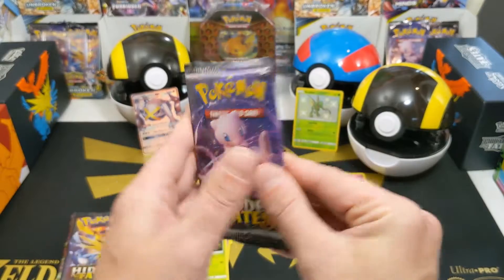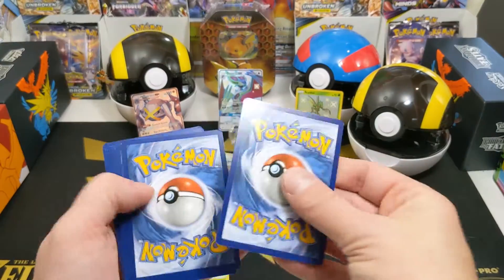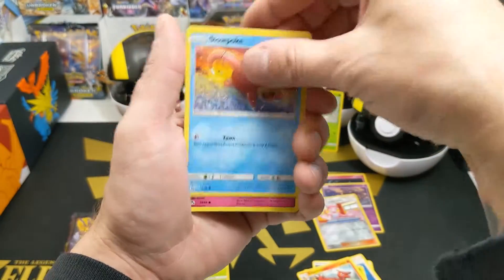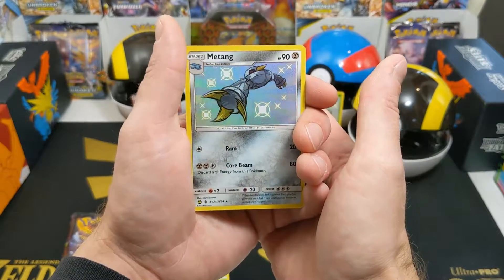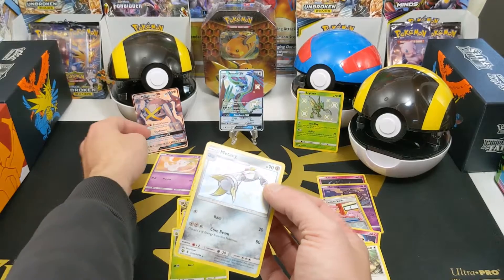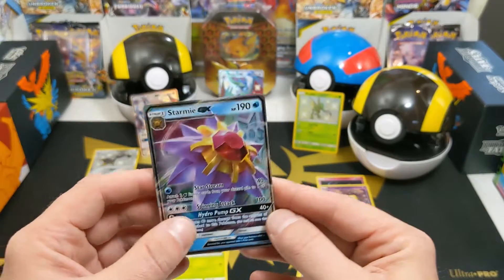I might flip the camera back and put it down - it's a bendy mount and it also came with a light which I plugged in. Pack 5: metal energy, Misty's Determination, Metapod, Charmeleon, Slowpoke, Clefairy, Jigglypuff, Caterpie, Eevee - Metang shiny! We haven't gotten a Metang before. This is a Stage 1, we have the other two. So we now have the full evolution set - that's pretty cool. And a Starmie GX for a double hit!